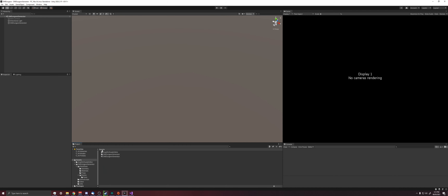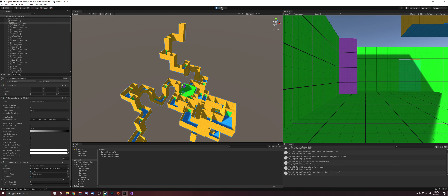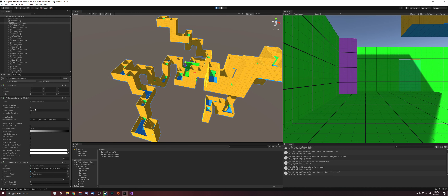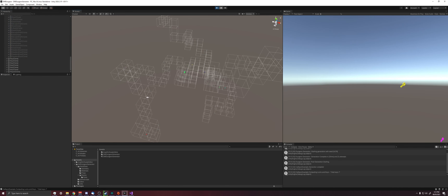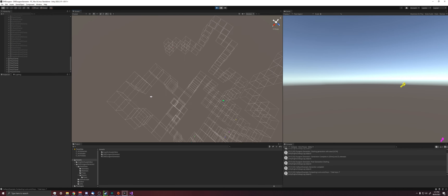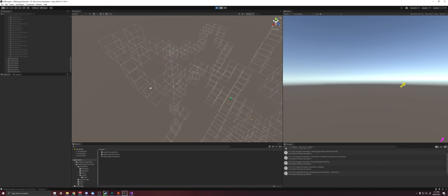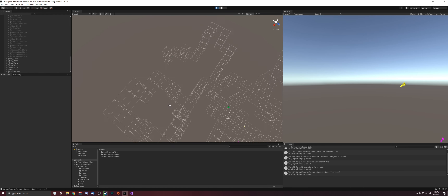The dungeon generator uses a voxel grid when generating dungeons. If we generate a dungeon and go to the debug options, we can hit 'draw global voxels' to see the voxels the dungeon is occupying. When the generator tries to place a new room by connecting two doors, it checks against this voxel grid to make sure there are no overlaps.